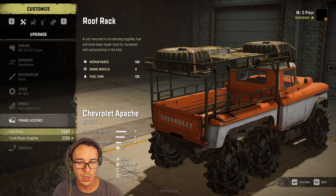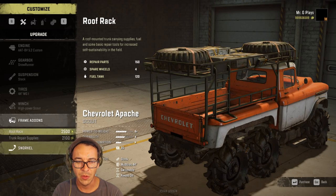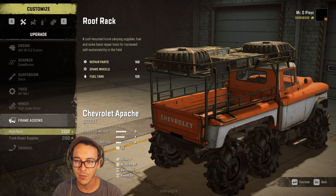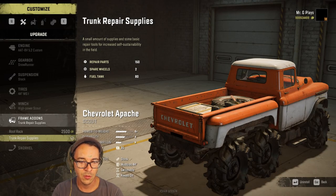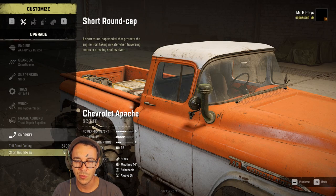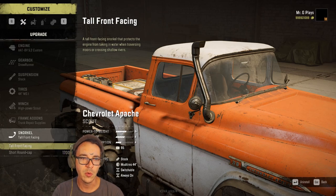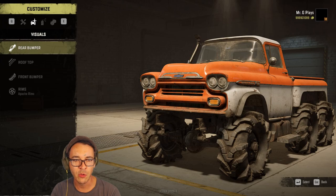For frame options we've got quite a gigantic roof rack, but that bed looks so gorgeous without it - I just can't bring myself to make it so top heavy when it's such a beautiful rig. We're going to go with trunk supplies on this one. For the snorkel we've got tall front-facing or small round cap - I'll go with the tall one. This is an official in-game truck coming with the game; I'm just running a mod to try it out early.